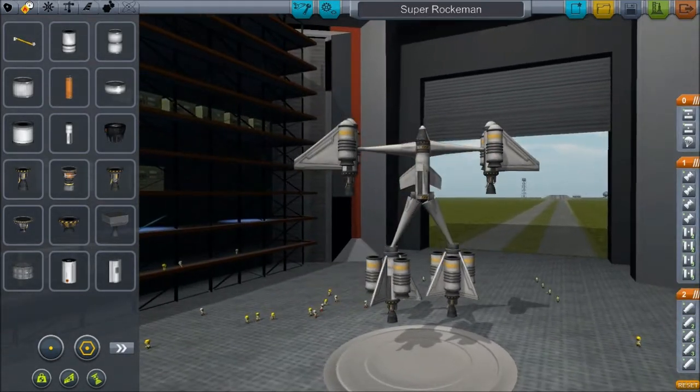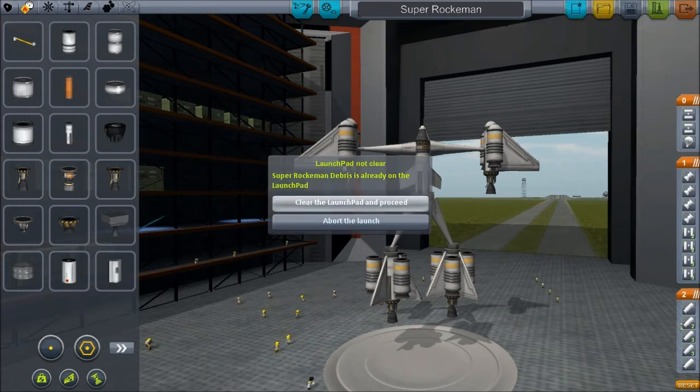I don't know if the fins will actually help but it looks cooler. Hopefully it's going to fly - I doubt it though. This is actually my first attempt at a rocket in this shape. I've managed to get some off the ground before now but not many.